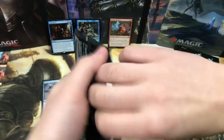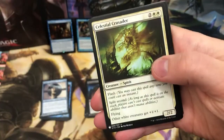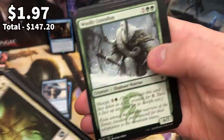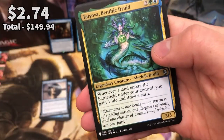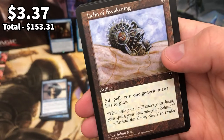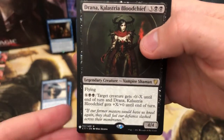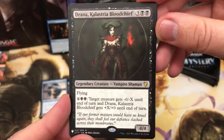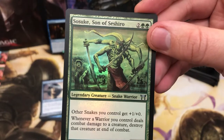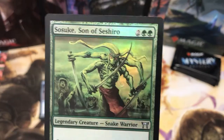Is this the pack? Is this the Mana Crypt pack - and then I just start screaming and have to put a headphone warning? Ruin Rat, Tatiova - that is a cool common to get. Guardians of Meletus, Helm of Awakening, that's a cool old card. Drana - okay, I'm not sure how much this is worth but it's a good pull, a card that I've kind of wanted anyway. And Susuke, son of Shishiro - lots of Champions of Kamigawa in this set. But that's wicked art.